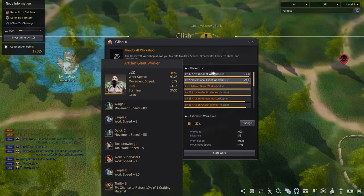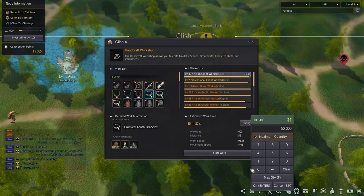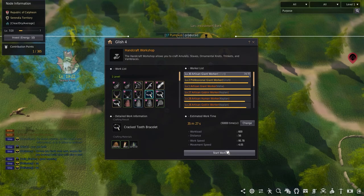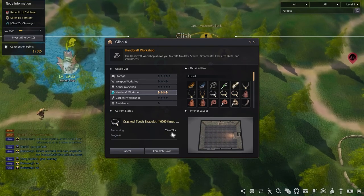As for the kind of worker to use, choose the artisan worker that reflects your playstyle. Goblins are best for active players as they need to be fed constantly, humans are in the middle, and giants are best for less active players since they don't need to be fed as much.